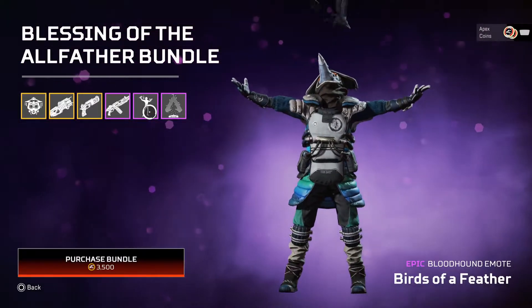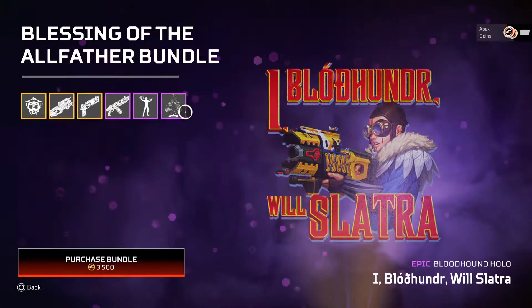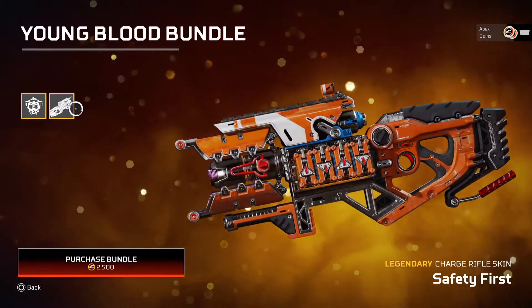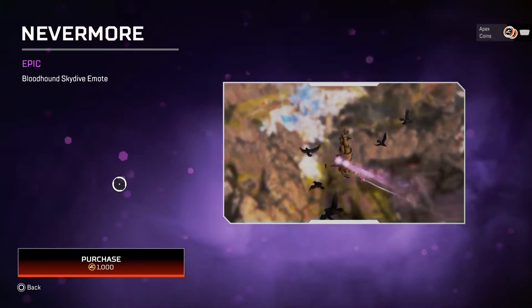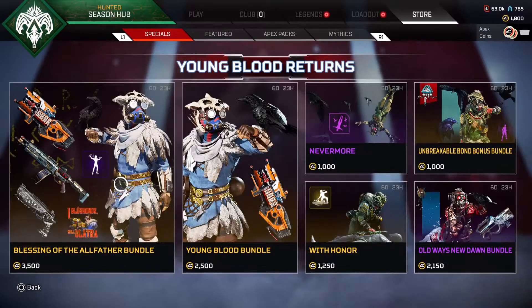We have a new emote — like, come to me, come to me. This is just the skin and the Charge Rifle. New emote: I believe I can fly, whoo! I believe I can touch the sky — love it.